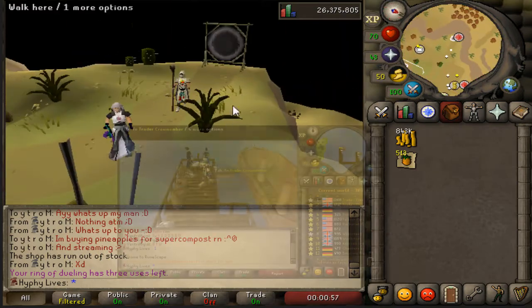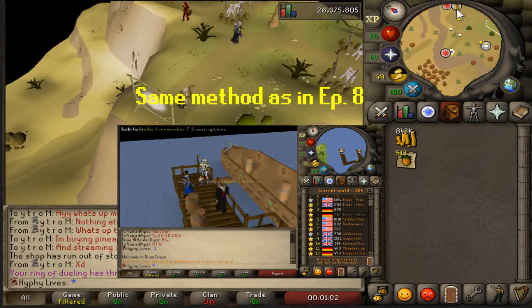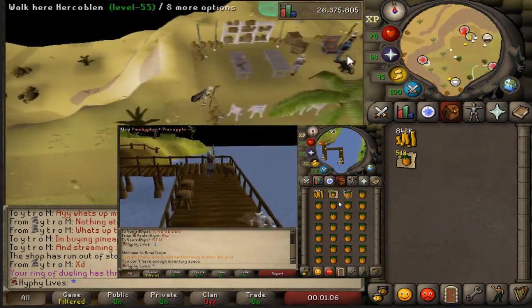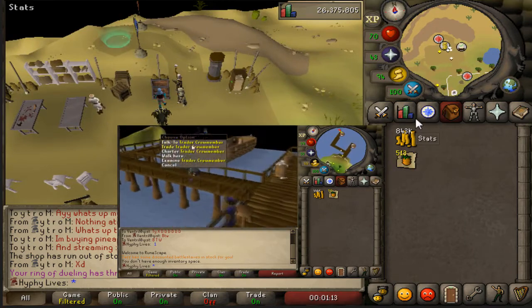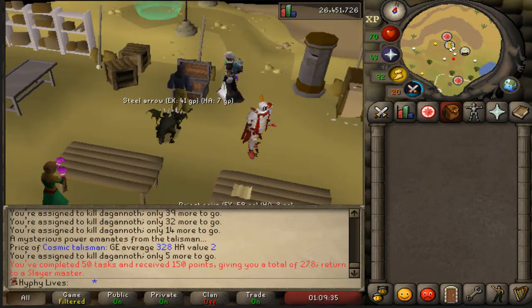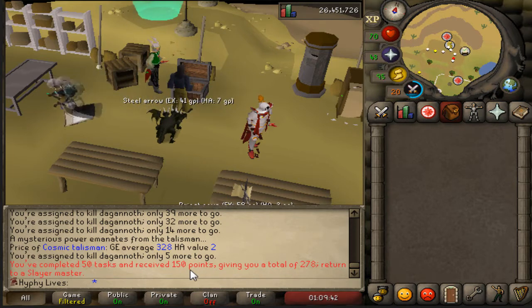Went ahead and collected another good amount of pineapples so I can save up and do some more ultra compost. I'm actually really low on pineapples right now — only about 20 in the bank. So got the restock and going to go mine some Volcanic Ash shortly. Finished up our Dagannoth task. Unfortunately we didn't get any Medium Clue rolls. But we did get the 50-task boost of 150 points — now we're up to 278. Looking good, can't wait for the 100-task reward.